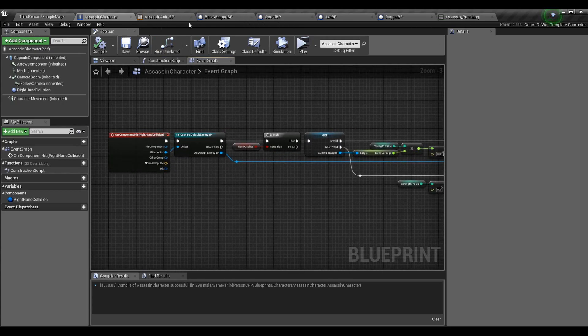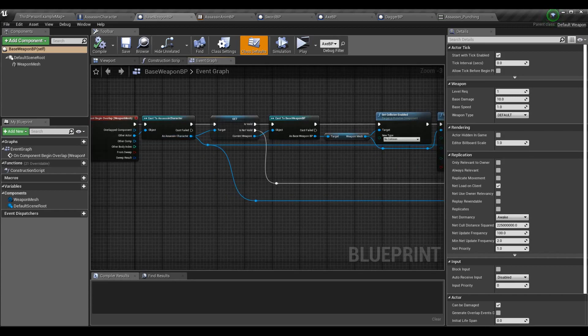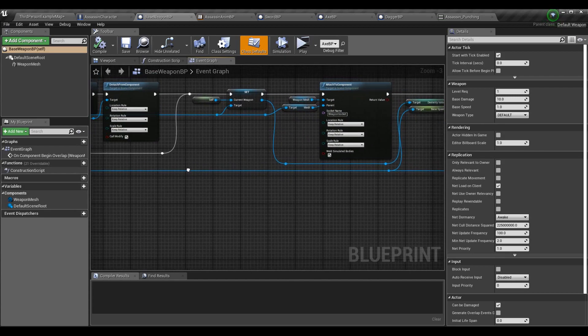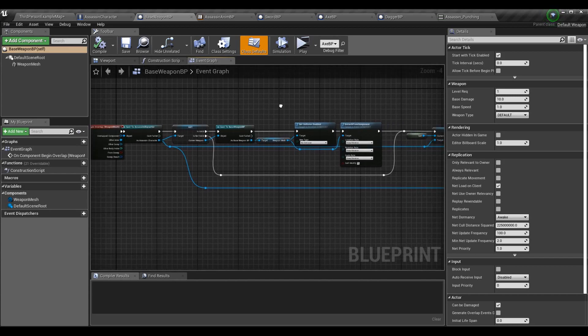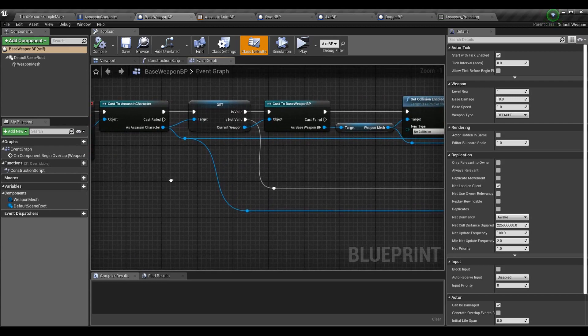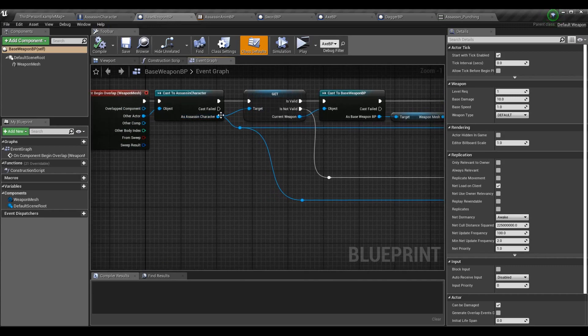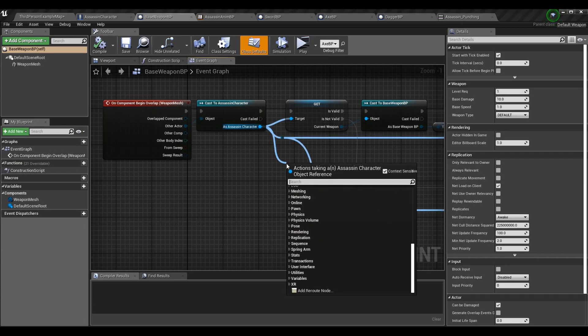Now let's go into the Base Weapon Blueprint. We want to set attack speed when we pick up a weapon. Previously we covered attaching the weapon to the skeleton but never detaching it when picking up a different one, so you could end up with multiple weapons stacked. We also never set attack speed. Starting from the beginning: make sure the overlapping object is the assassin character, then check if current weapon is valid using the validated get on the assassin character reference.